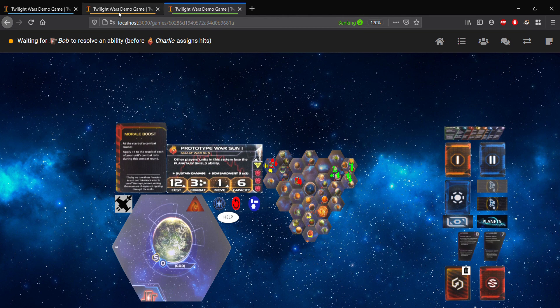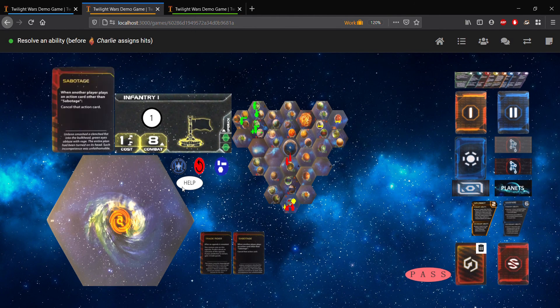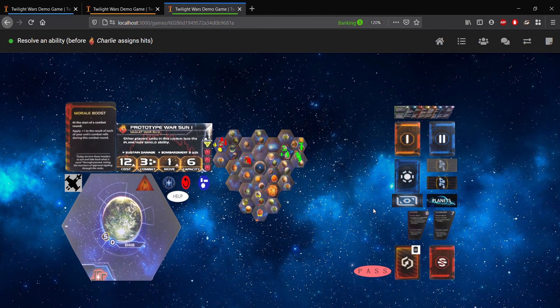Now, other players will get a chance to respond to the ability that we just used of sustaining damage. So, for example, if Bob had a direct hit card — going over to Bob's tab — now would be the time to play it. Not having a direct hit card, Bob will just pass here. Coming back over to the Embers of Muaat's turn, we could have the option to play more abilities if we saw fit. But since we canceled that hit, we're not going to play any more abilities.